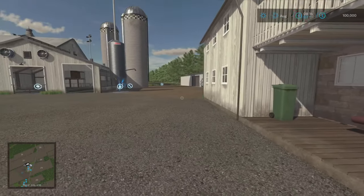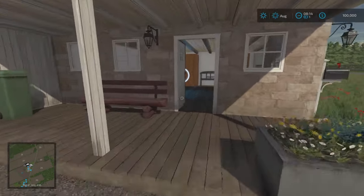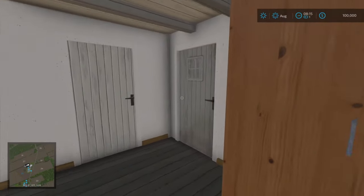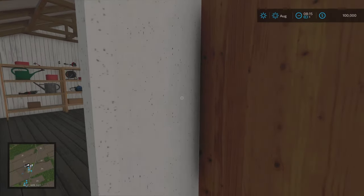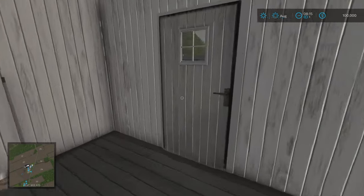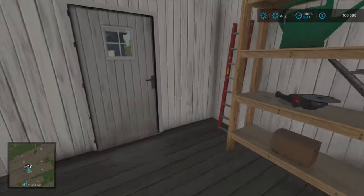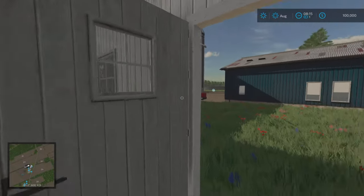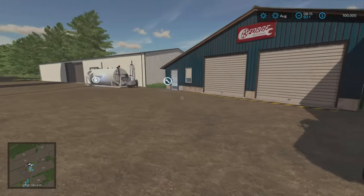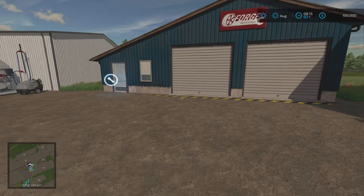This is our farmhouse - very nice. We can go inside, there is a sleep trigger indoors, and we can open some of the doors. There's the wardrobe, and out in the workshop we can go through both doors.